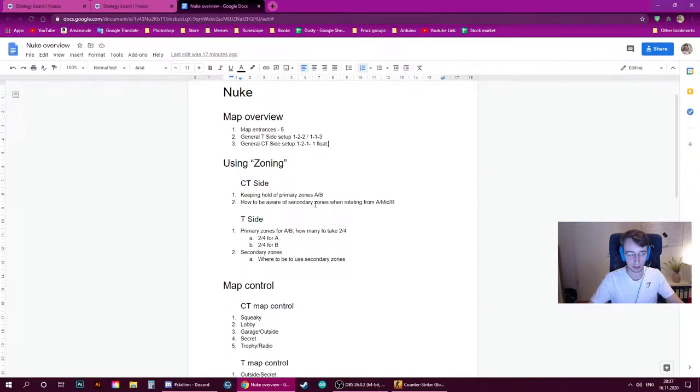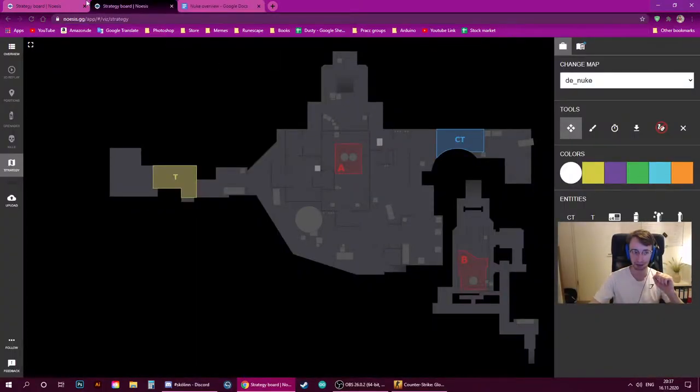Now, zoning. We talk about zoning every week when we go over maps. Zoning is, in my opinion, one of the more important things I teach when looking over maps, and it's incredibly dominant in Nuke. There are two types of zoning: primary zones and secondary zones.